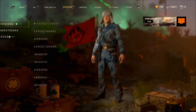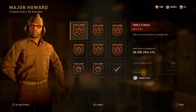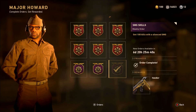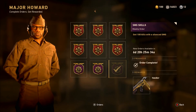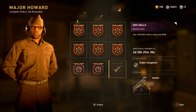I'll show you at the firing range if you want, but first let me show you how to do it. Go to Major Howard — he has a new weekly order. If you get 100 kills with a silenced SMG, you have six days and twenty hours to complete it, and you'll get the Handler variant, which is pretty cool.